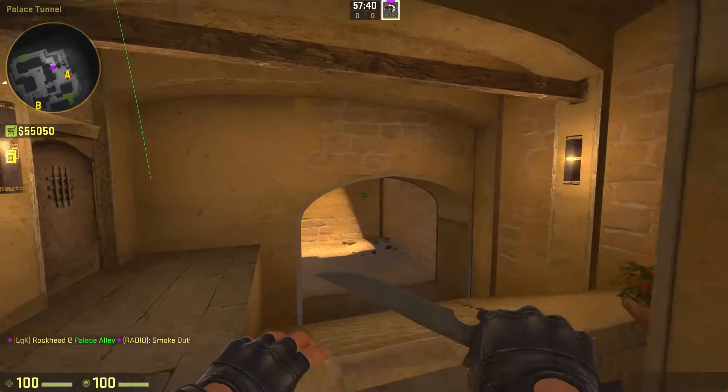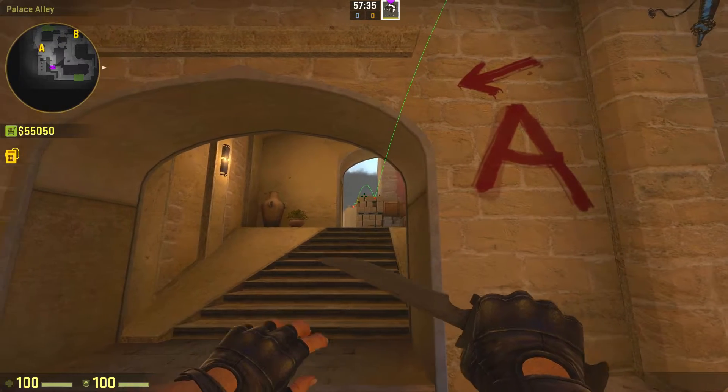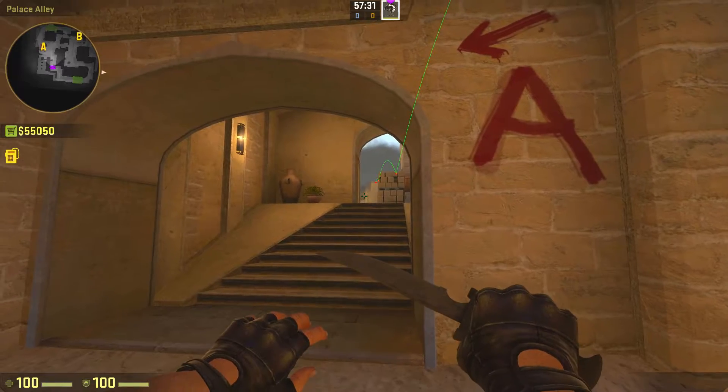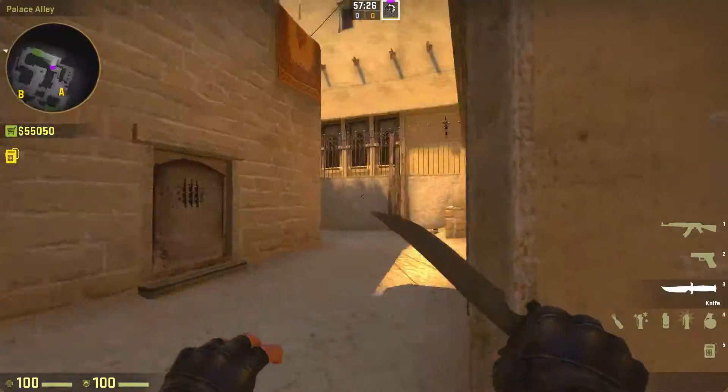There are times in matches where they peek out of stairs and AWP somebody here, so this is one you want to be careful of. Also be careful if they peek out of jungle. Speaking of jungle, let me teach you the jungle smoke.